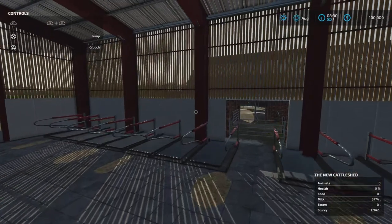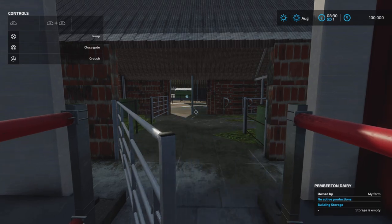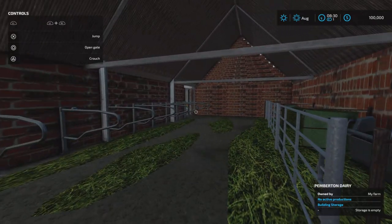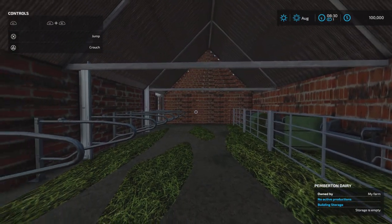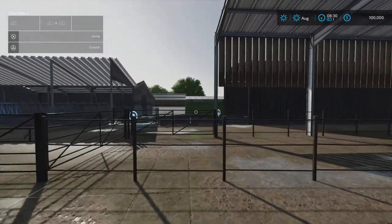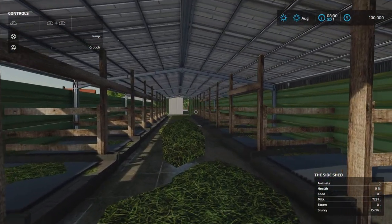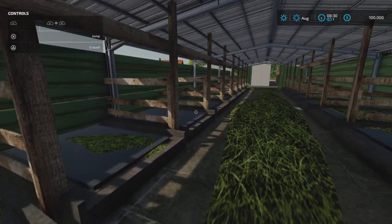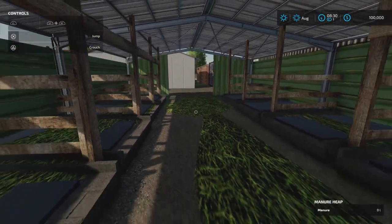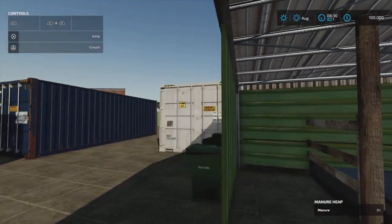Let me jump in here. I'm pretty sure in real life - just referring to real life now - when Tom Pemberton is walking in here, he's got sheep in here, I think. Or is it over here? He's walking here with a bucket of milk and feeding the baby sheep. But there doesn't seem to be a sheep animal pen on this map.